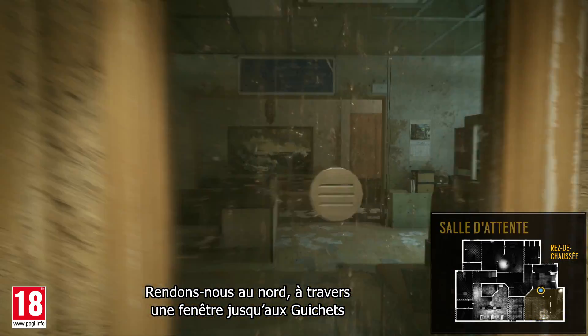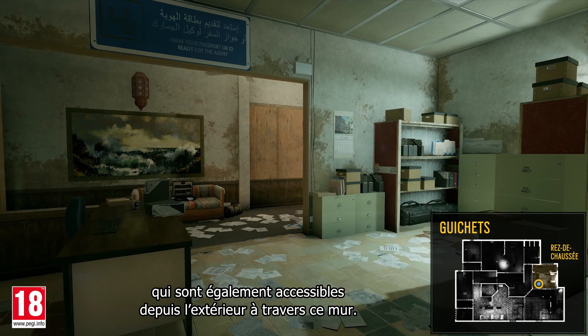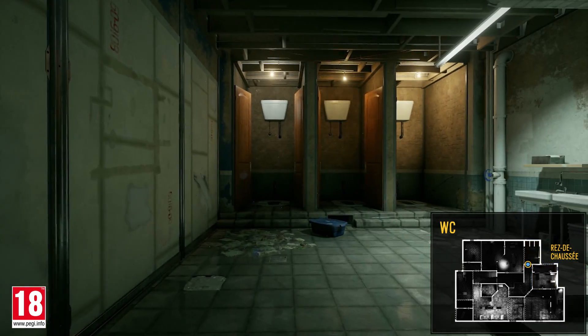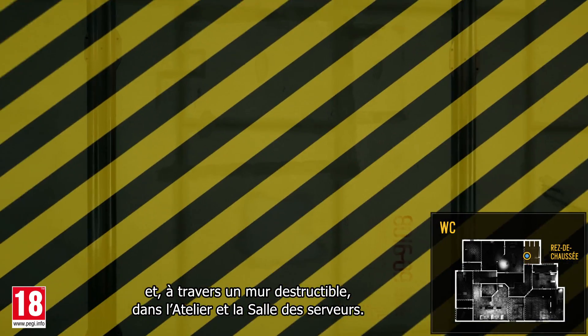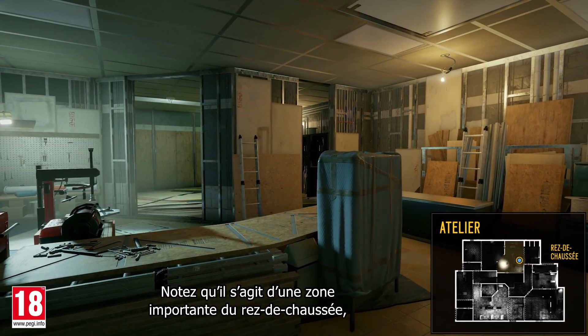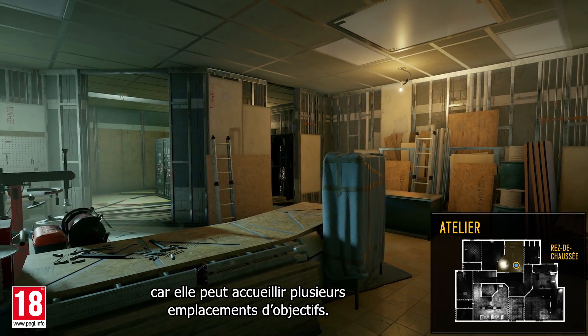Let's move north through a window into the tellers, which can also be accessed from the outside through this wall. From here, we head into the bathroom, and through a destructible wall into the workshop and server room. Note that this is an important area of the first floor because it could contain multiple objective sites.